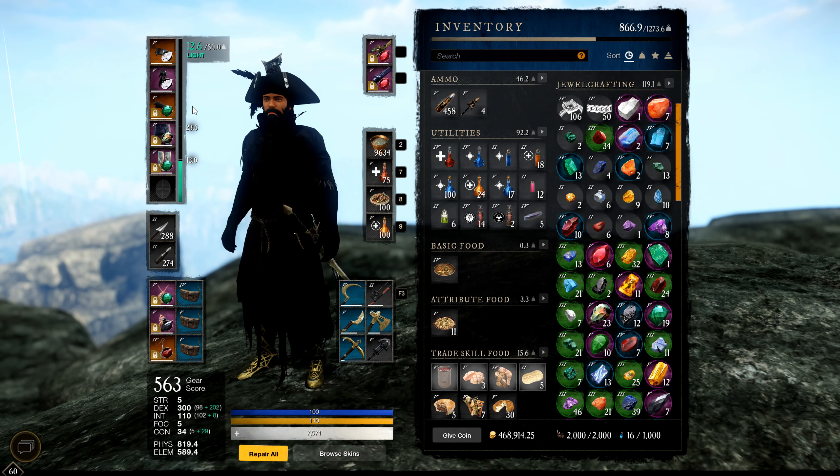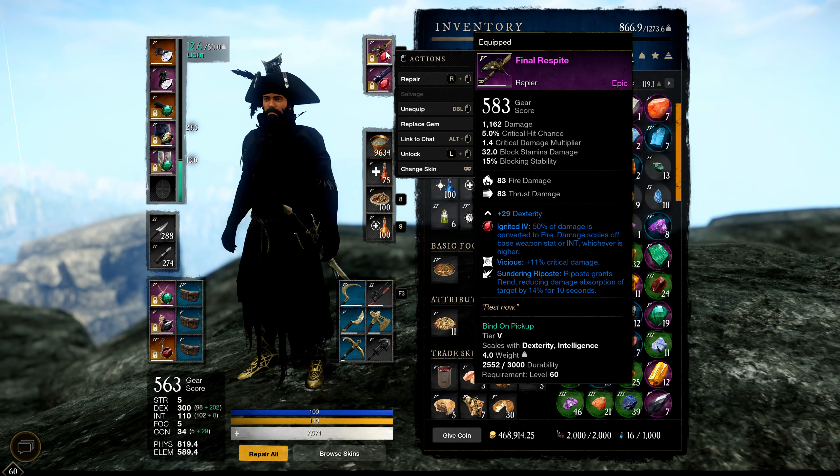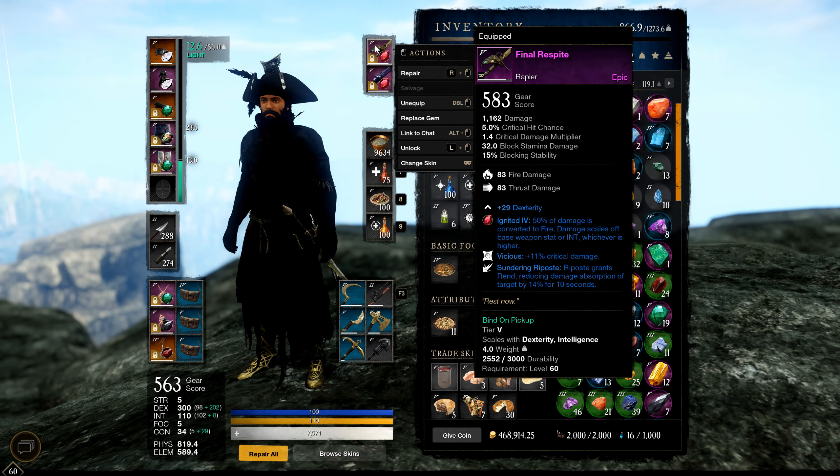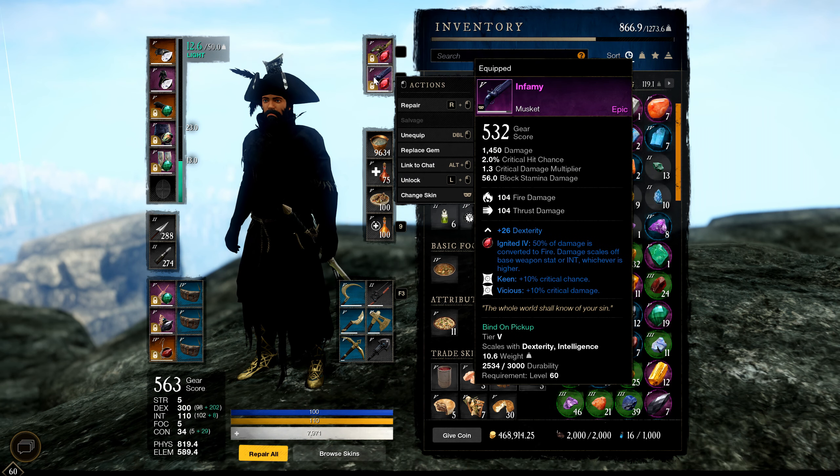Now for weapons — I have Final Respite here, from a dungeon (Genesis or Lazarus, I can't remember). It has Vicious for 11% critical damage, and Sundering Riposte — riposte grants Rend, reducing the target's damage absorption by 14% for 10 seconds. Ideally for best-in-slot you want Stunning Riposte on your armor. The best perks for a rapier are Vicious, Keen for extra crit chance, and the one where light and heavy attacks deal 10% more damage.